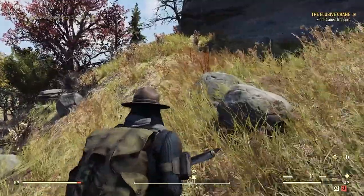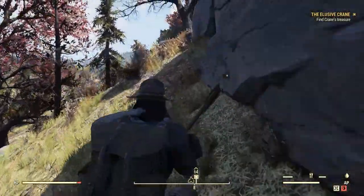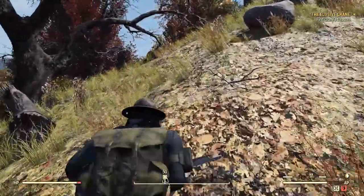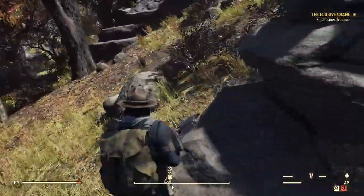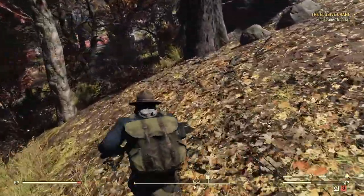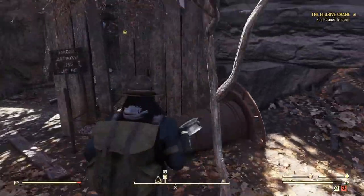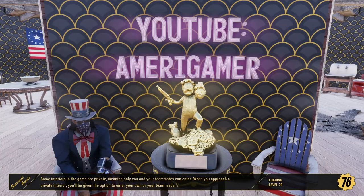Just like that we're pretty much already here. Find Crane's treasure — I wonder what the treasure is. I'm pretty sure I'm going to have to go through the Gully Mine and then exit through here; that's probably why it's called the Gully Mine exit. Let's try it anyway — enter.